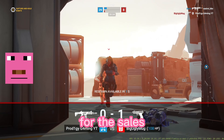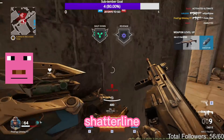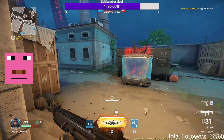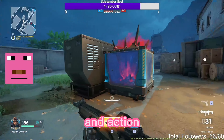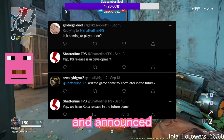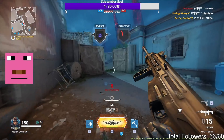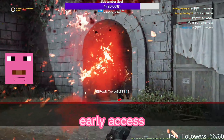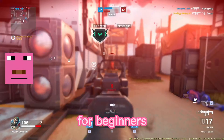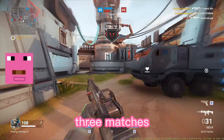Keep in mind this isn't sponsored and this is purely my opinion. Shatterline is a free futuristic FPS game that combines the likes of Call of Duty and Overwatch into one fast-paced and action-packed game. For right now it's only available on Steam, but the devs have announced they will release a console port soon. The game is currently in early access but shows a ton of promise — it flows very well and is great for beginners or those with past FPS experience. In today's video I played three matches, the most exciting one being at the end.